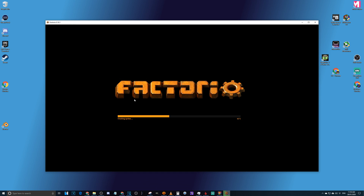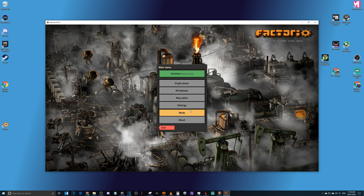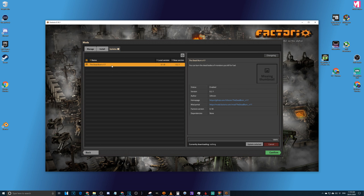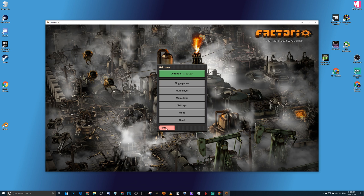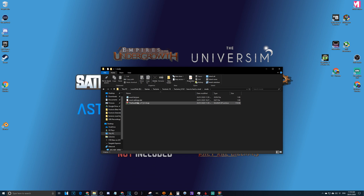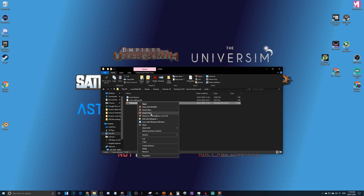First thing I need to do is open Factorio. To demonstrate, we're using the 'Dead Burn' mod made by Yuthon, who is one of my Discord followers. He actually upgraded it from version 16 to 17 for my Bite of Hell series. It has already been officially updated to version 18, but I asked his permission and he was happy for me to use it as a demonstration tool.